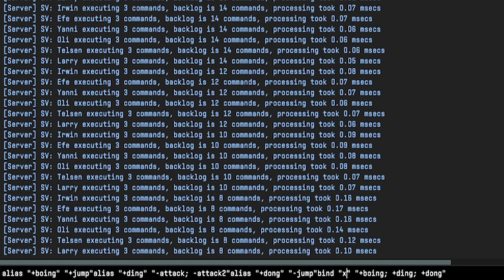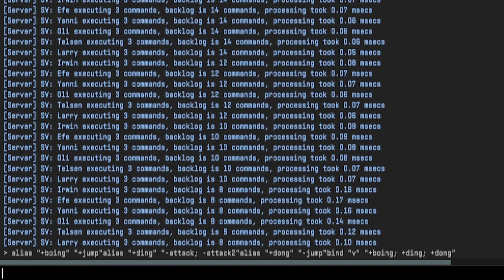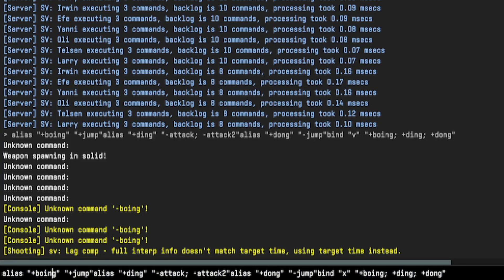The command is this — bind it to whatever key you want, so you could change the X to like V or anything like that. Do remember just to type this into the cfg file one line for each: anything that starts with 'alias' is a new line, and anything which starts with 'bind' is a new line.